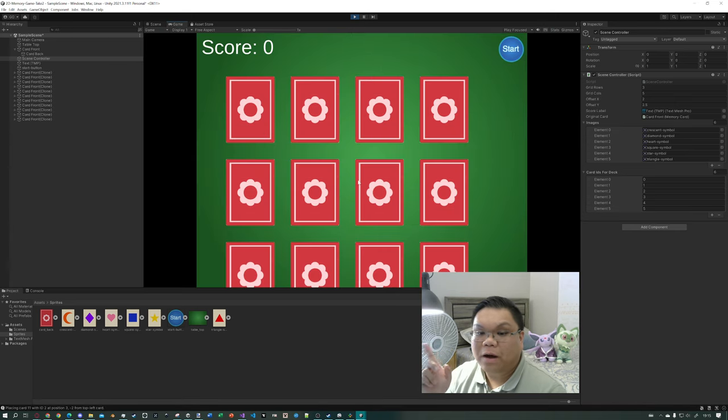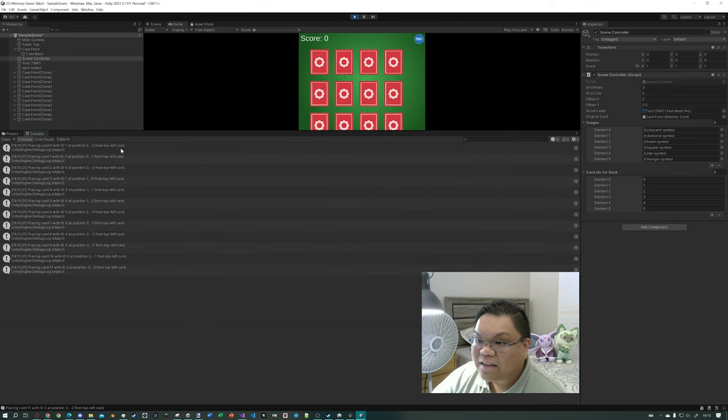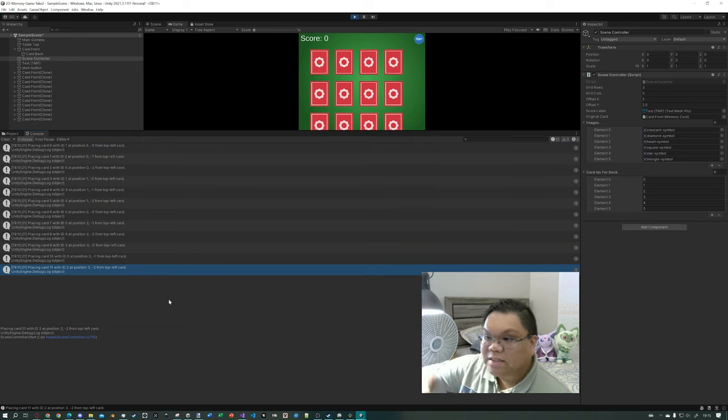Now this array has six entries, which means our deck is going to have 12 entries. Our grid supports up to 15 cards, but we only have 12. Apart from a few spacing issues, it seems to have worked. The debug console shows placing cards 0 through 11 at positions 0,0 then 0,-1, 0,-2, 1,0, 1,-1, 1,-2, 2,0, 2,-1, and so on.